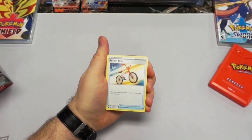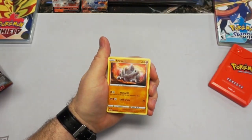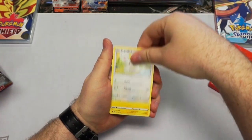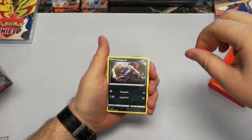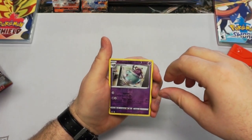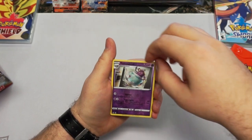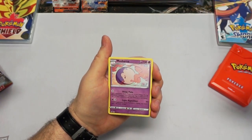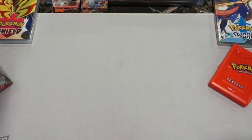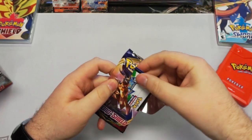Steel energy. Another trainer. Drizzle — very nice. I'm digging some of this artwork. Pretty friggin' awesome artwork on that Rhyhorn. Mancino. A Croagunk — nice. A reverse rare Polteageist — my bad. That's the first time I've seen that one too. That's fun — it makes me think of the teacup in Beauty and the Beast. And a Musharna — sweet. Always good to get some rare Psychics. I feel like Psychic Pokemon are just too rare — we need more Psychic Pokemon.